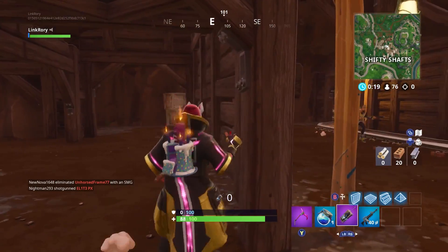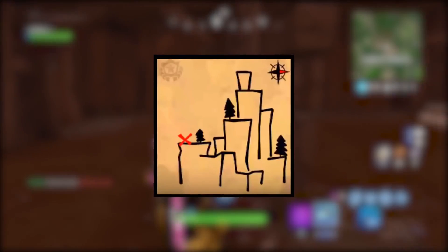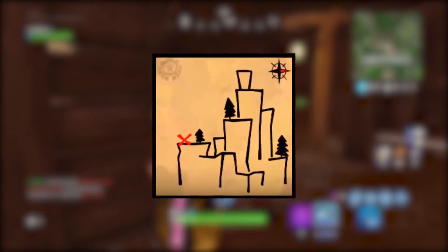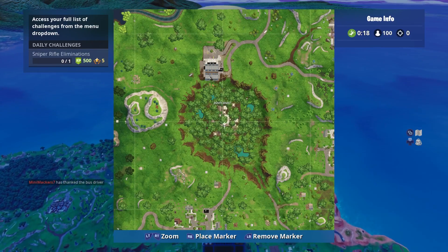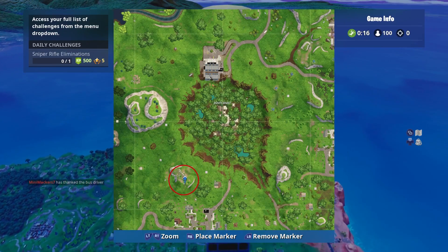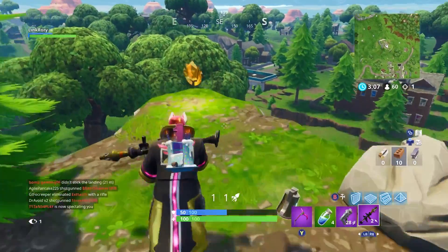The map for this week's treasure is in Shifty Shafts, and as you can see, it shows a bunch of different cliff sides with the X on the left-hand side. These cliffs are just southwest of Dusty Divot. Once you make your way up the cliffs, you can find the Battlestar right here.